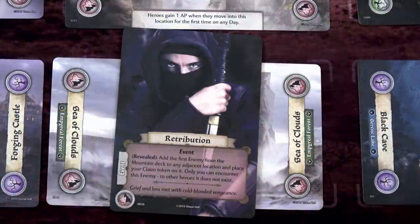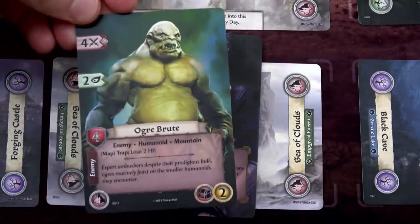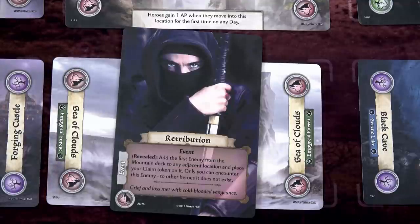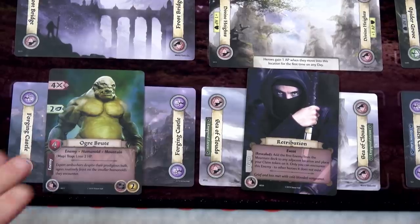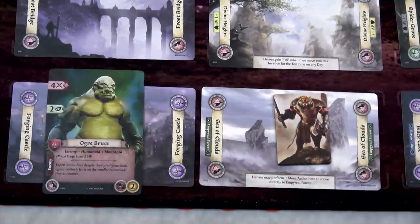Retribution says: add the first enemy from the mountain deck to an adjacent location and place your claim token on it - only you can encounter this enemy. To other heroes, it does not exist. I draw until I find an enemy - it's an ogre brute. I'll put him in the adjacent Forging Castle. That's totally thematic. Since we're the only player, I won't bother placing our token on it. This event just gets discarded. If we want, we can go there and fight him.